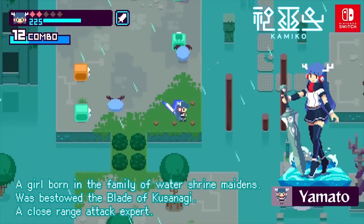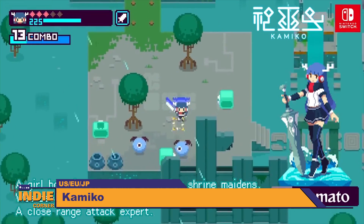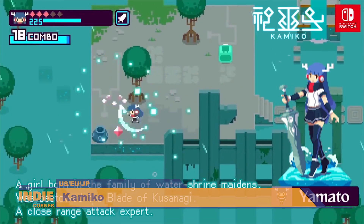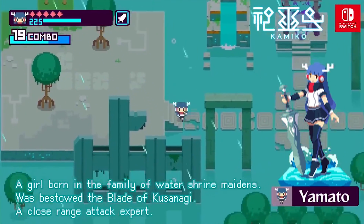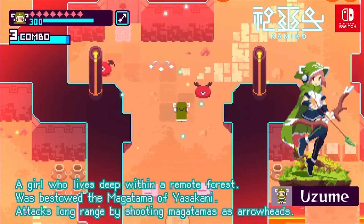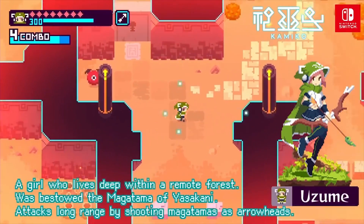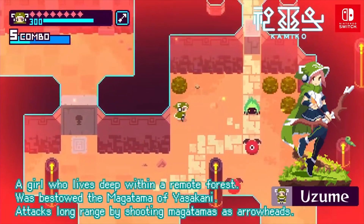If you're looking for more retro-styled gaming after finishing Shovel Knight or Blaster Master Zero, Kimiko is now available to pick up. The game touts itself as an arcade-like action game. The goal is to defeat all the enemies, solve the puzzles, and unlock the gates to move on to the next level. And of course there are bosses, so overall this looks like a nice package for just $5. Consider this one added to my wishlist as well.